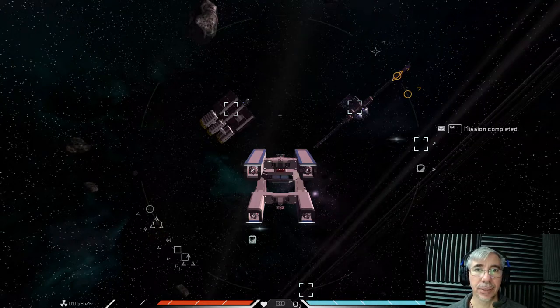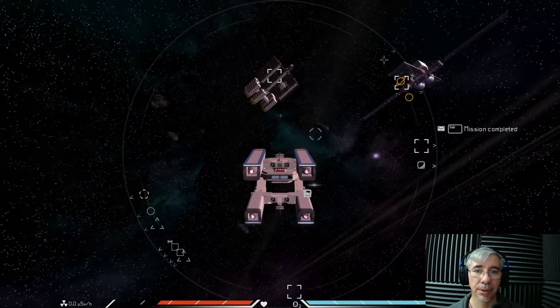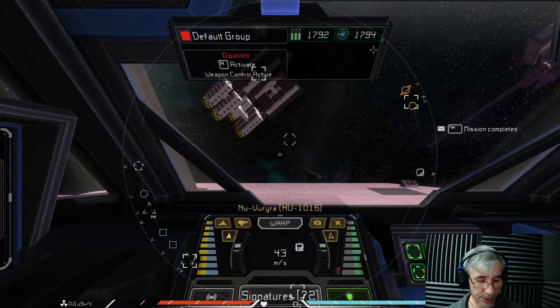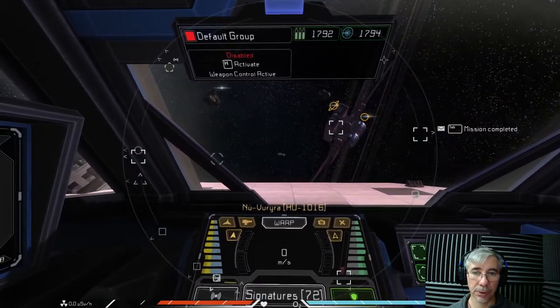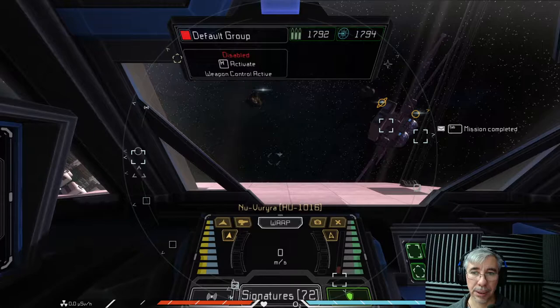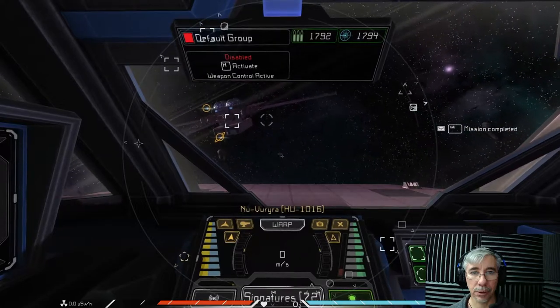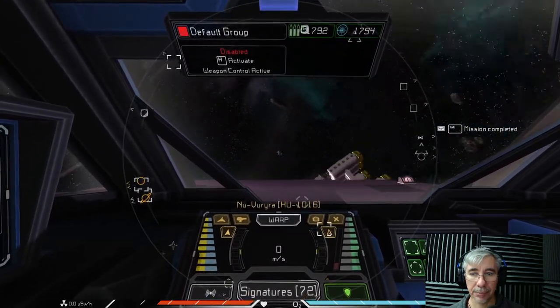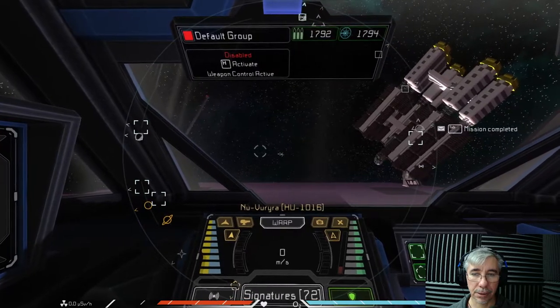Hi gamers, I'm Cyber Settler and today we're playing Interstellar Rift. Today we have built the behemoth at last — the behemoth freighter. You can see it here in front of our ship. To the right we see the deep space station.